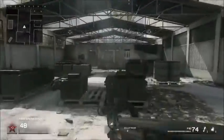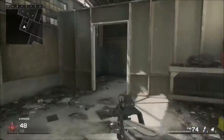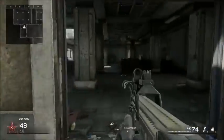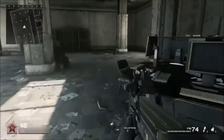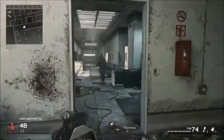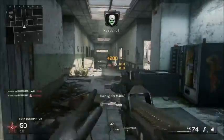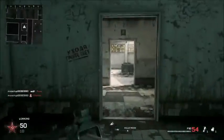First gun is the P90. When I unlock this gun I use it no matter what — I immediately use it even though I got gold. I still use this gun all the time. In Modern Warfare Remastered I got it gold. It's in a lot of Call of Duty games. It's very good for hipfiring and you can always get a lot of kills with it.